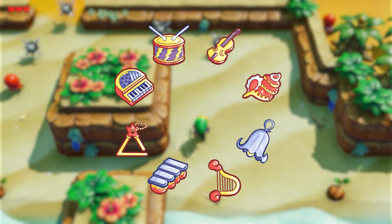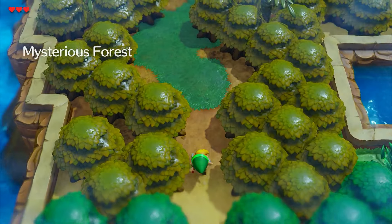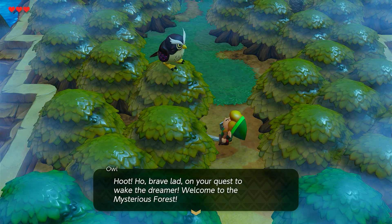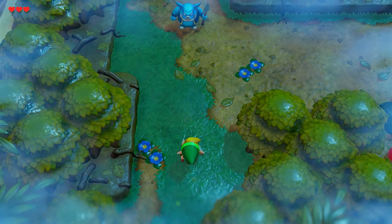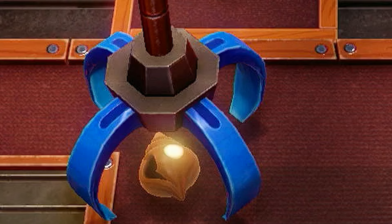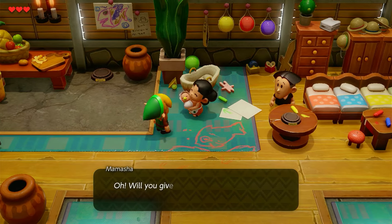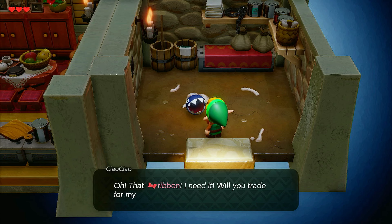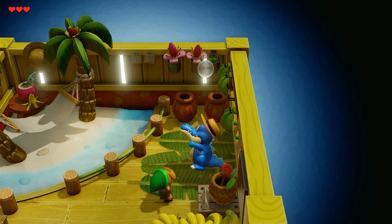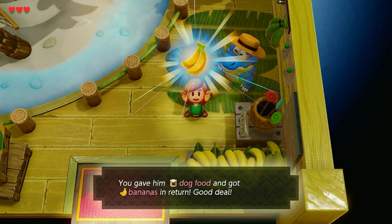To escape the island, I must find every instrument to wake the Wind Fish. My first stop was the mysterious forest, where I am greeted by a talking owl who serves me as a guide. Before marching through the forest, I went back into town to do some gambling. I ended up winning a Yoshi plush that I could give to a mother of four in the town. In turn, she gives me a bow tie that I could give to a chain chomp for some dog food, and I took that dog food to an alligator for some fresh bananas — that's the end of the trade sequence for now.